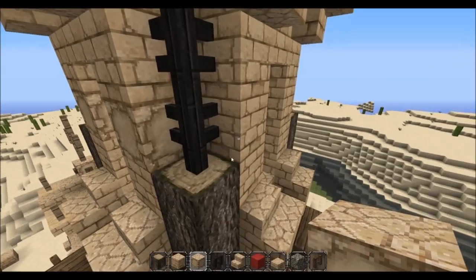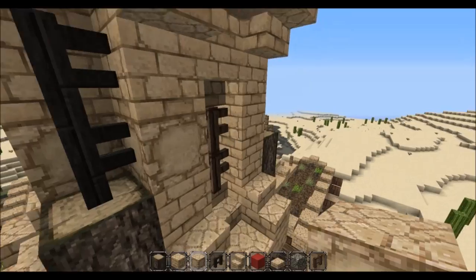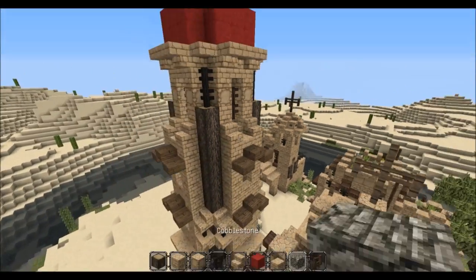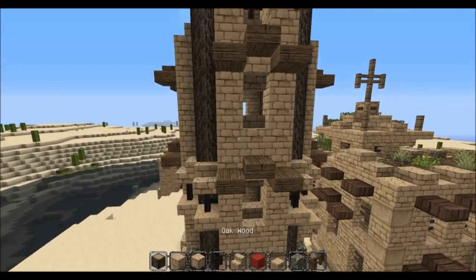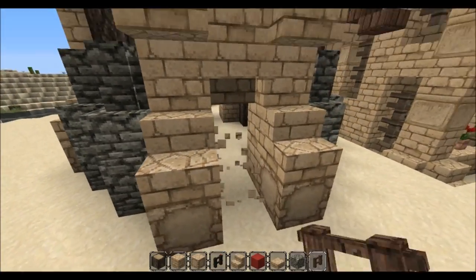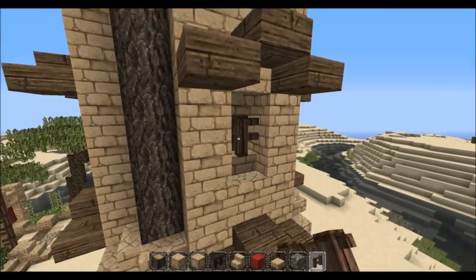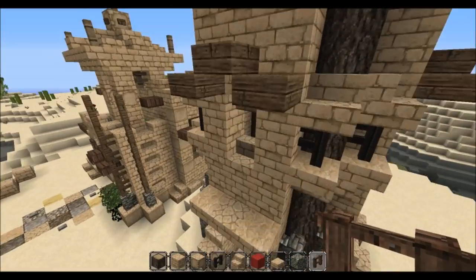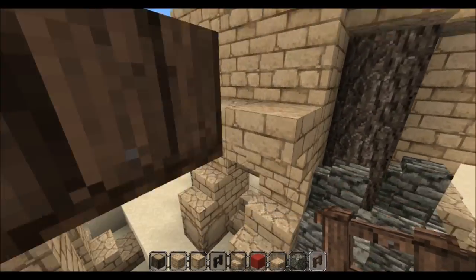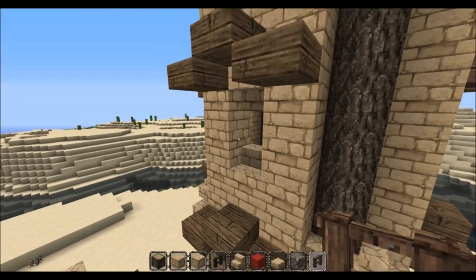Adding some chiseled sandstone to add some variation in the sandstone — something I use a lot to add variation in the different aspects of the build. Let's make this a door as well so you can enter from both sides. This will be a door and window here, and here, and here — fantastic.